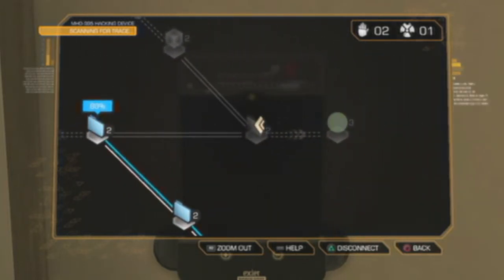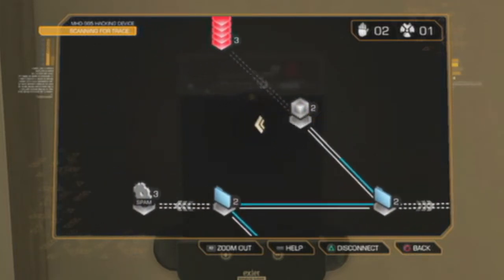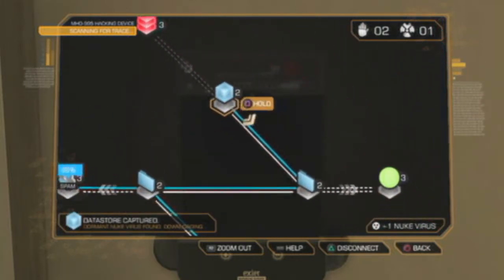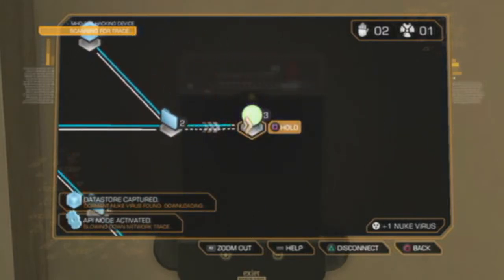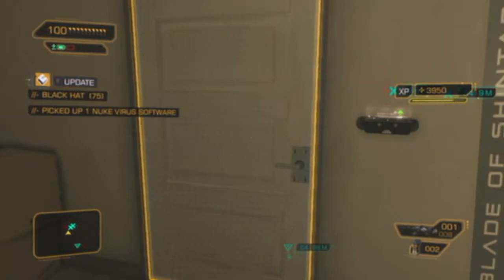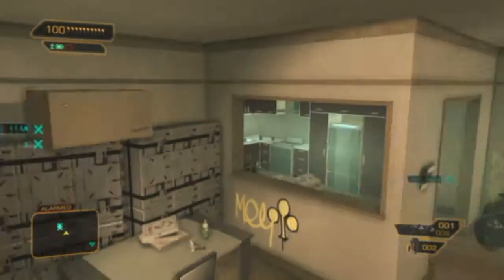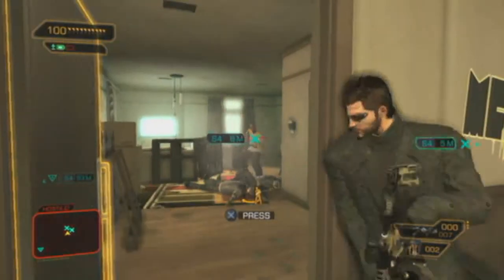I tried the hack four times, used up all my stop worms, and then reloaded the checkpoint. This time I was able to hack every single node without anything triggering - it just went through. This happened in my private playthrough too - I failed it twice, didn't want to use my nuke software or the rest of my stop viruses, reloaded the checkpoint, tried again, and it went through first time. So I open the door and run away so they know someone's there, then turn around and shoot.